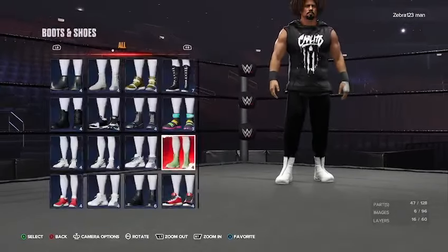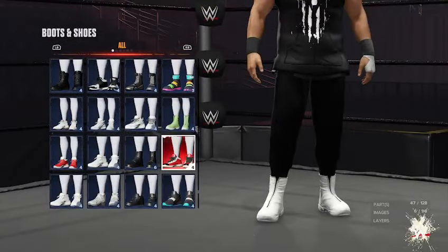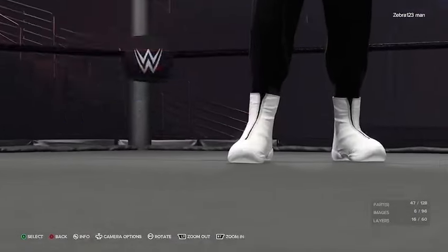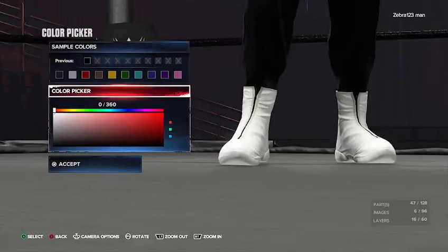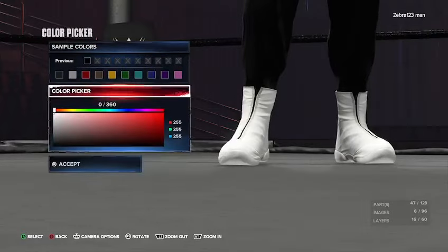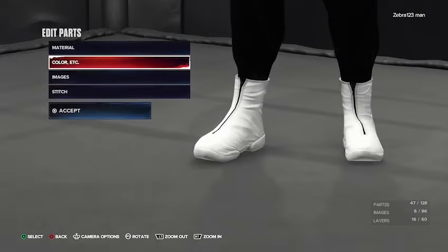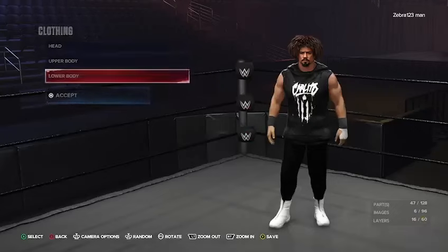For the boots and shoes, we have the Batista ones. They're right under those green and white ones. Leave the material all on default. The colors are white — brightest you can get — then white, then white. Unfortunately you can't change the black part — you could put an image over it but I didn't want to do that. And there's Carlito's attire pretty much done.